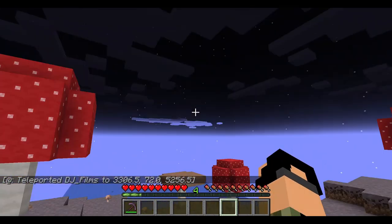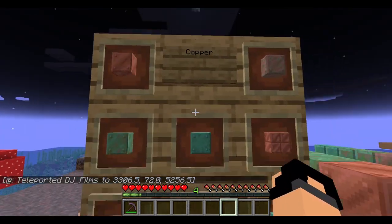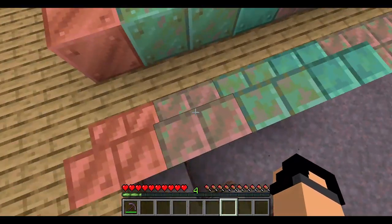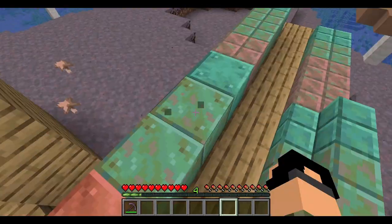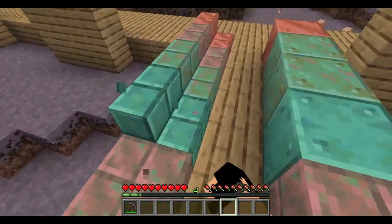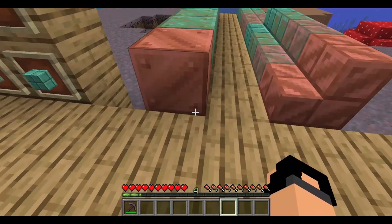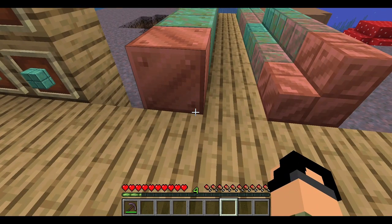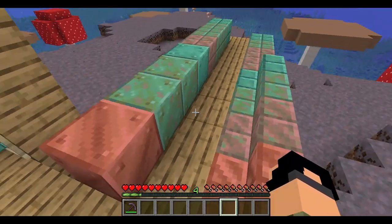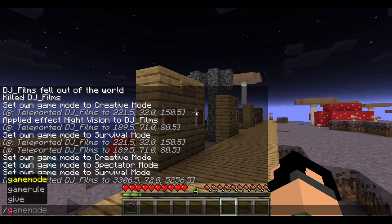Copper — there are multiple different versions. It looks like this shows oxidizing stages and cut oxidization versions. Fun fact: if you wax the copper with beeswax, it won't oxidize further.